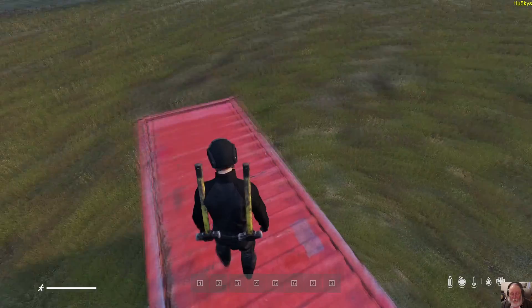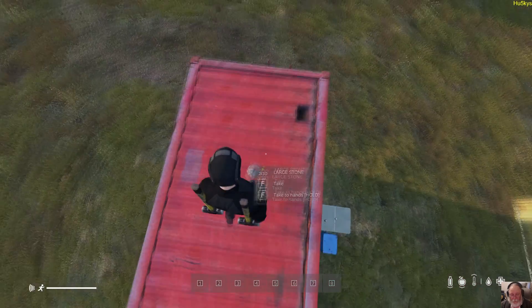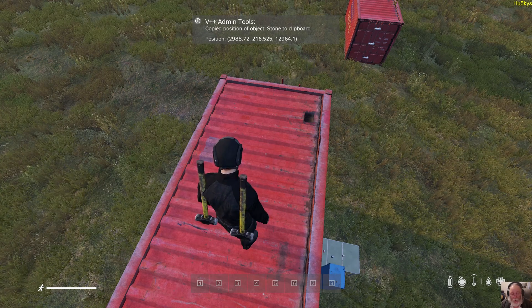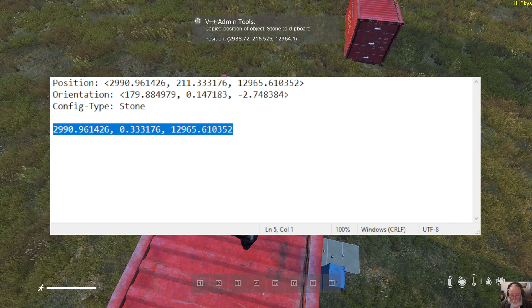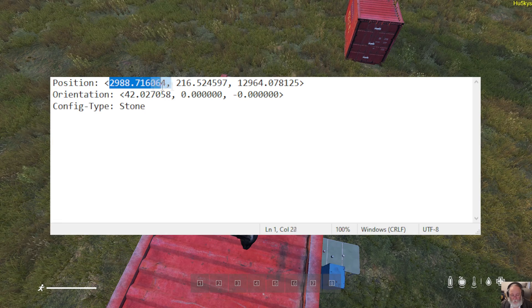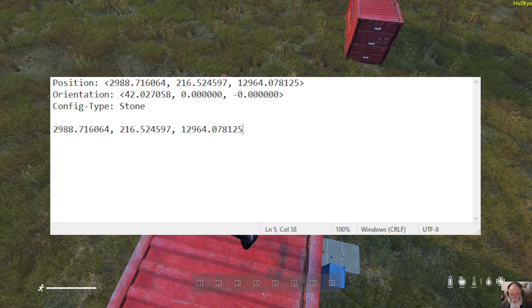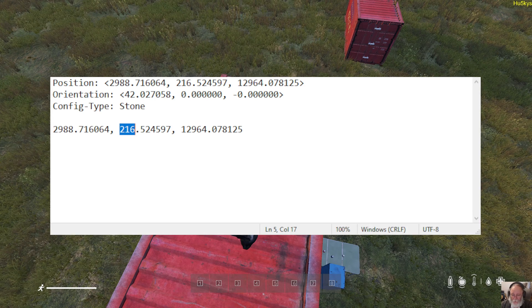Now I'm going to drop my rock again on the ground, press Star to copy the new set of coordinates, pick my rock up — don't forget to pick your rock up — and go back to Notepad. This is all the old stuff, so put the new coordinates on a new line. That was zero before, and it was also a different number — it was 211 before. If you know the ground position height and the height of the object, just take one number from another. On average, the character height is 1.8 meters — let's call it 1.8 units.